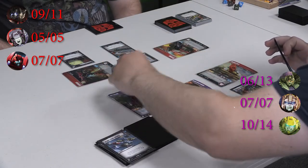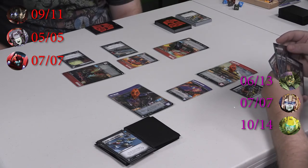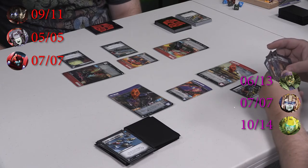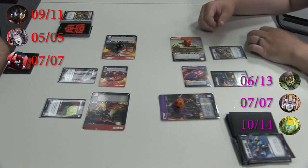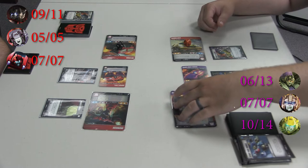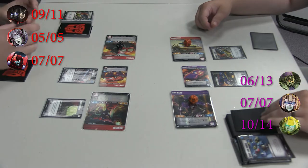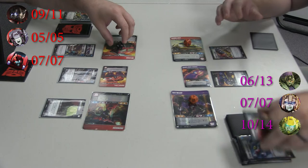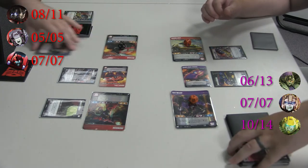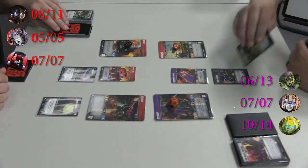I'm going to flip Skywarp. Once per turn, when you flip or play a battle card that has no battle icons, he gets plus three, plus three until end of turn. I'm going to play a microcapacitor onto Road Hugger to give Skywarp plus three, and then swing with him into Inferno for seven, blocking six, taking one.